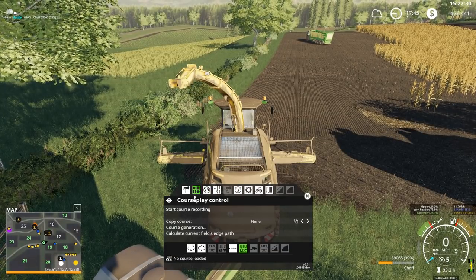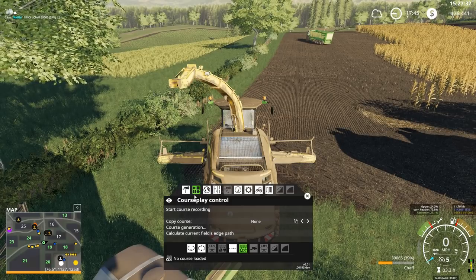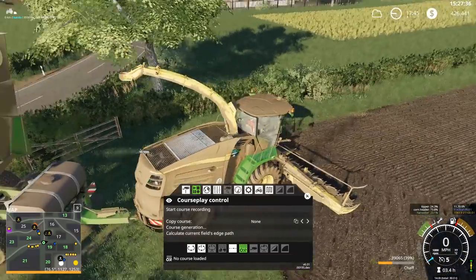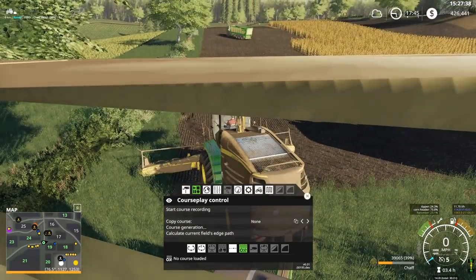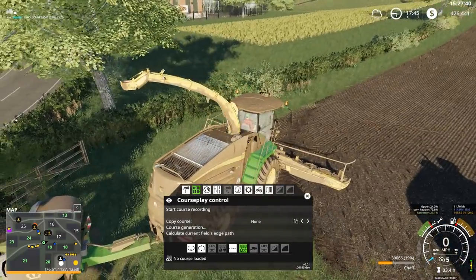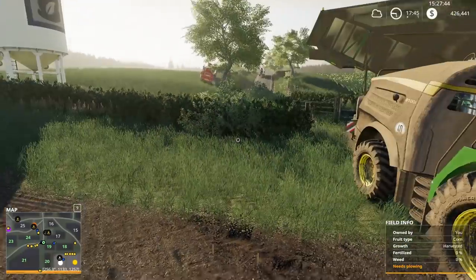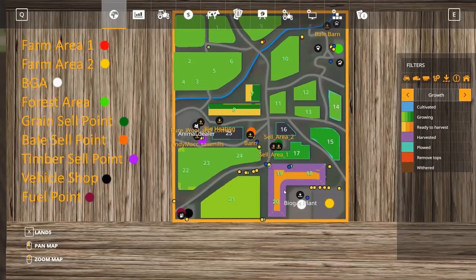Hello, I'm Randy here playing Farming Simulator 19 on Glen Isla, again the challenge map between myself and Thomas McConsel. If you watched the live stream this past weekend, we started chopping corn — quite a bit of it, at least for the size of the fields that are on this map.